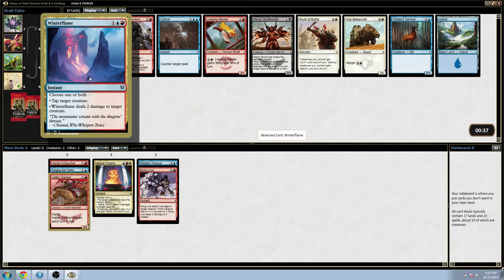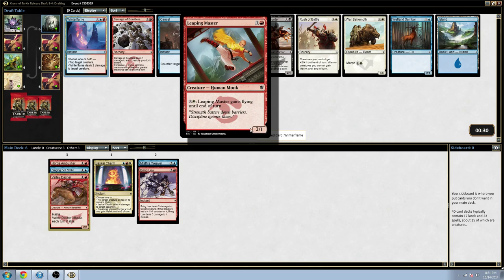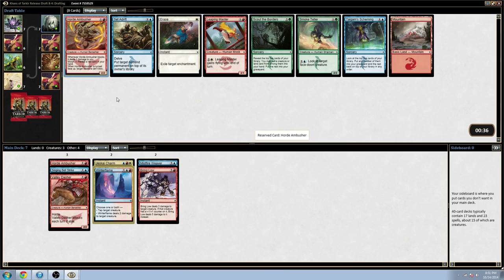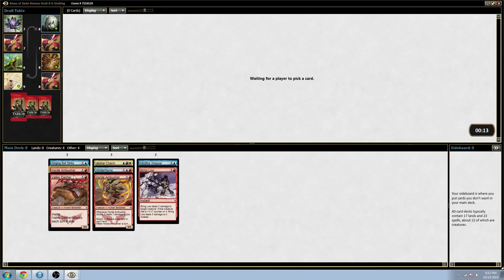It bodes well for me that Winter Flame made it this far. I wouldn't mind picking up a Leaping Master — as a 2-mana 2/1, I rarely use the flying ability, but if you just need to close out a game he can do an okay job. But Winter Flame is just insane to see this late. Three cards I want out of this pack, but Horde Ambusher is just reigning supreme — taking out blockers is so good. Lava Axe is a decent 3-drop, Senna Drift is really good too, and Leaping Master is a card I'd like. But it's gotta be Horde Ambusher here.